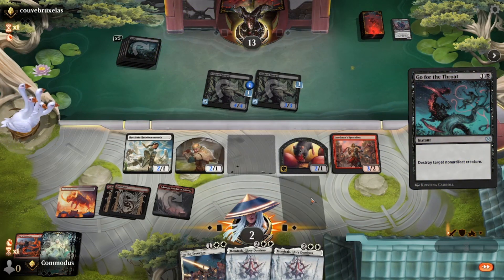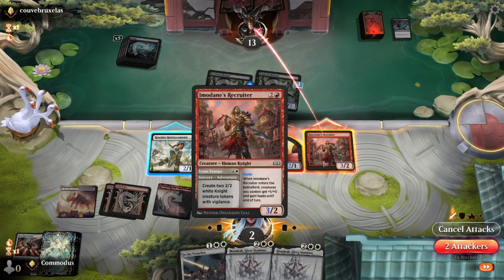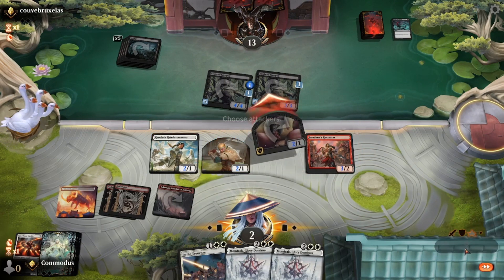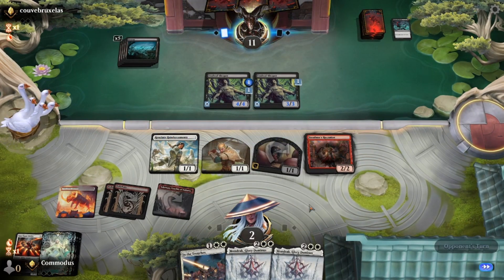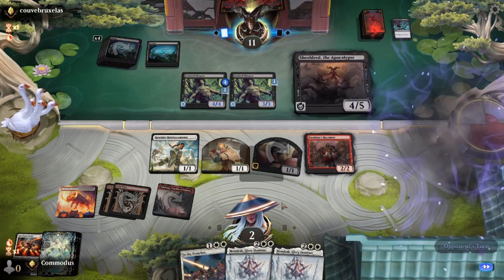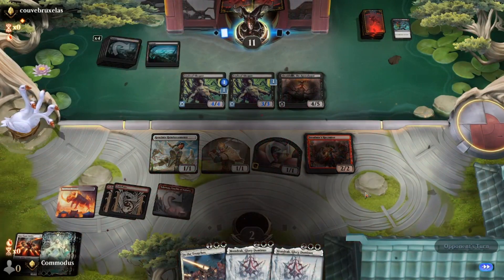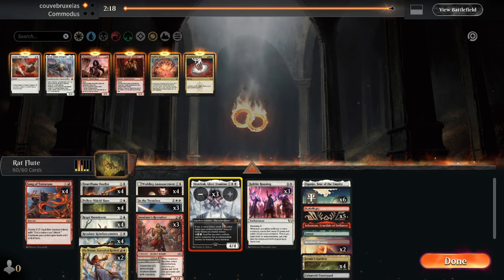They had to go for the throat, so now we have to hold back and block. We'll get in for two. And then we die. We don't want these. Let's get rid of our top end. We knew this was going to be a problem.